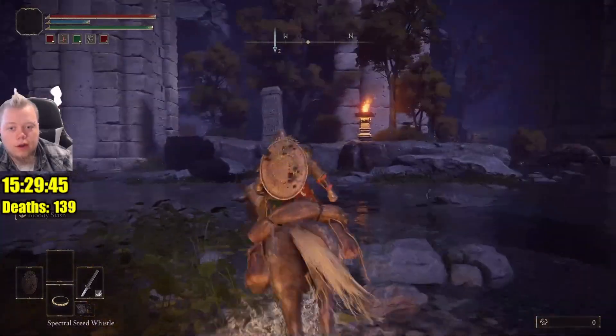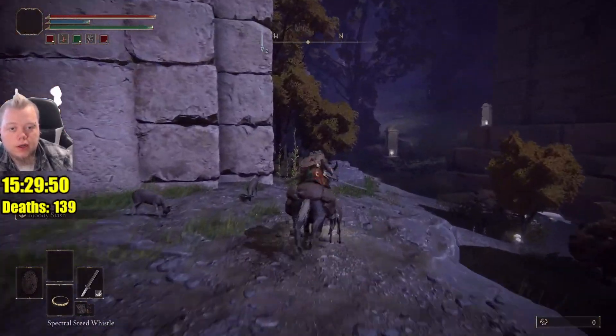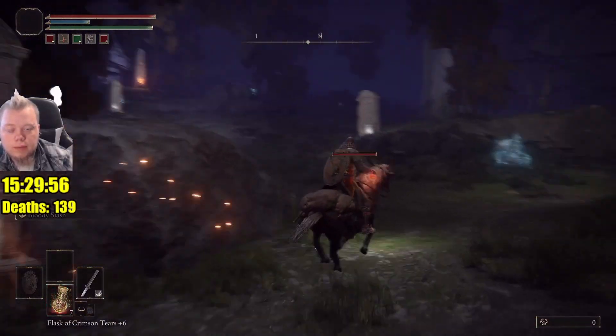There are eight of them around this room and I'll show you where all of them are. After you get all eight you can just go to that statue and turn it on. That was the first one right there — we're right next to the checkpoint. The second one's right up that hill right there.